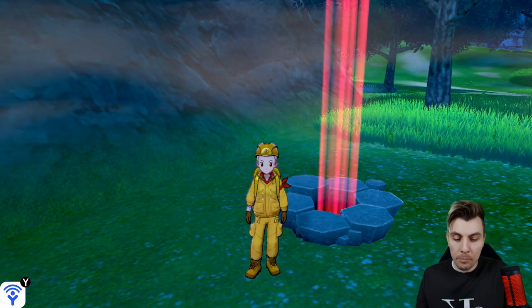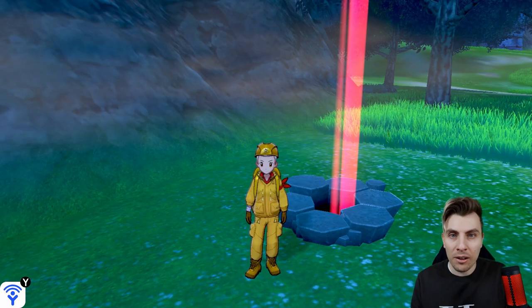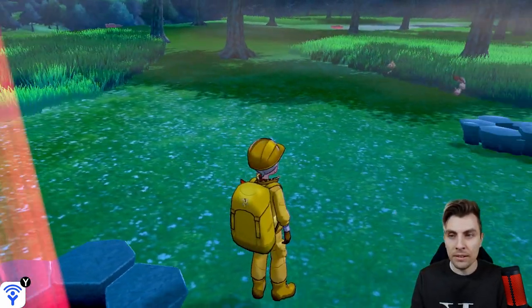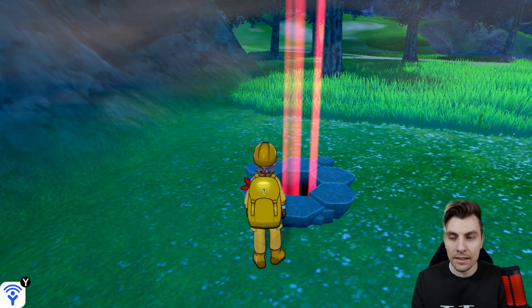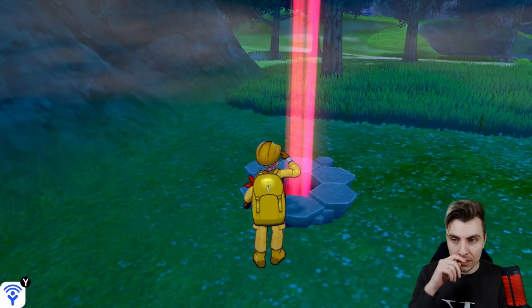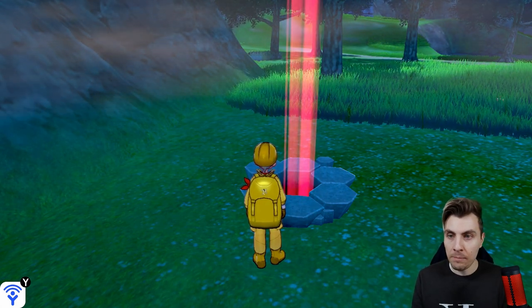Once we're here, I'm in Dappled Grove, which I'll show you on the map for anyone new — right here in the Wild Area in the Galar main game. There are two dens next to each other. I just find this very easy to run between these dens and drop a wishing piece until I get the event den. They'll always be in a red den. You can see I've got a Sinistea here, which is part of the January den.